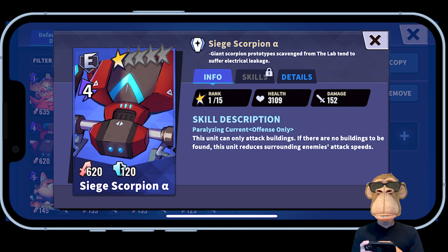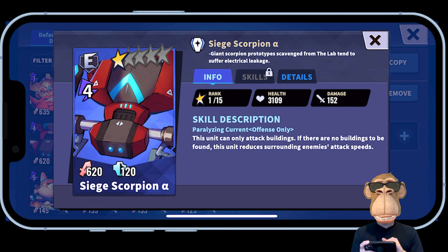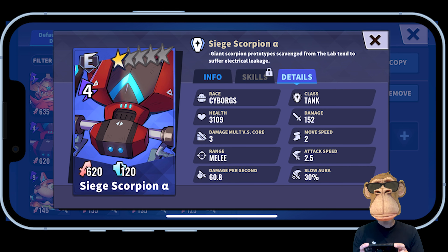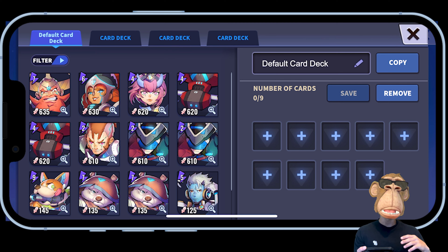If you click on 'Details' you can get even more information — it's definitely worthwhile reading through the details of different characters to know whether they're a tank or more of a damage dealer. This way when you're playing you aren't just throwing characters out randomly. Having a little bit of strategy will give you a lot better success at getting wins, since this is a strategy game.